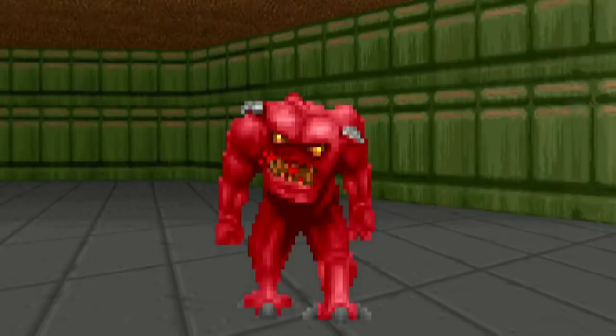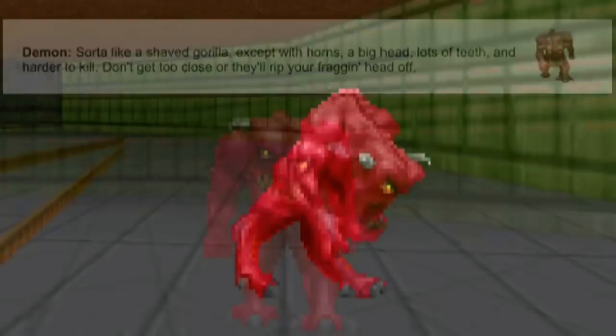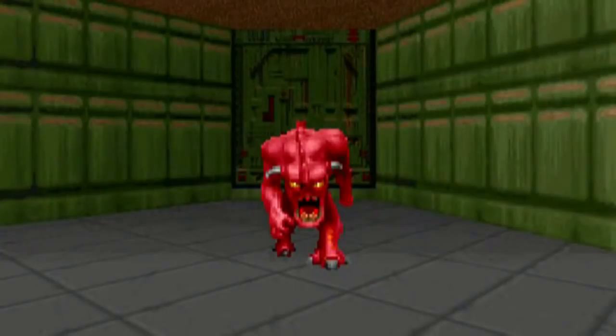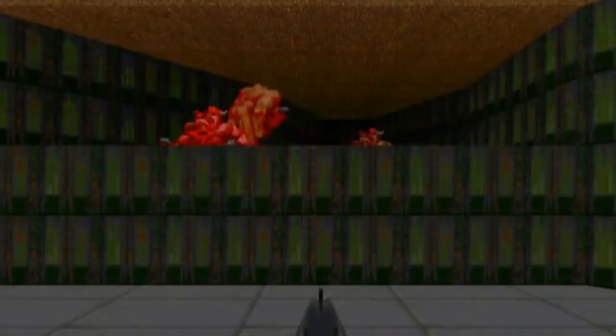The Doom manual has this description about them: 'Sorta like a shaved gorilla, except with horns, a big head, lots of teeth, and harder to kill. Don't get too close, or they'll rip your fraken head off.' Its body structure is somewhat humanoid, yet very muscular with demonic feet and hands. Something very odd about its legs are that the knees are bent backwards, giving them a more twisted design. The head is rather large with two horns at the top. Along with having a set of sharp teeth, its eyes give off the feeling of a hungry, angry animal.